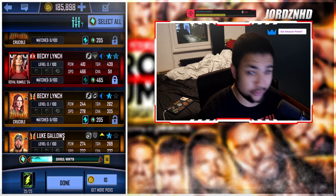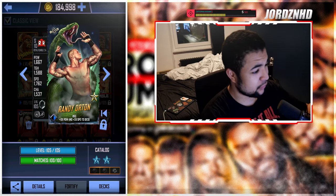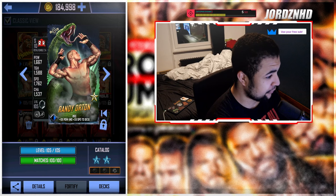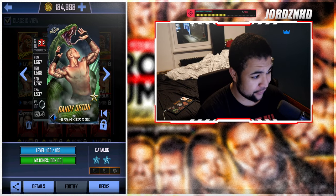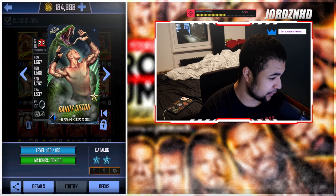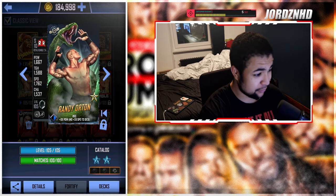Welcome back to the video. As you guys can see, this is my Randy Orton completely play-leveled, maxed out with pro stats: 1667 power, 1588 toughness, 7062 speed, 1537 charisma. I don't have any momentum slots right now, so these will be the stats I'll be using. This card is going to be ultra important for campaign - such a good card, and it procs the deck.